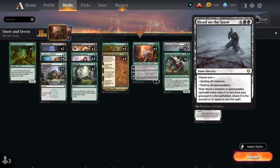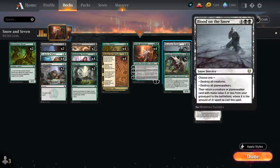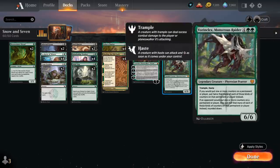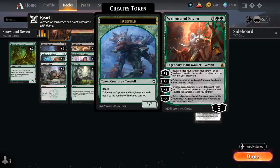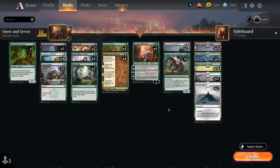Topping off our curve are 2 copies of Blood on the Snow, allowing us to destroy all creatures or all Planeswalkers, then returning a creature or Planeswalker card with mana value X or less from our graveyard to the battlefield, where X is the amount of snow mana spent. With this many snow lands, that's usually 5 or 6, allowing us to get back Ren and Seven or even Vorinclex, Monstrous Raider — the 6/6 legendary Phyrexian Praetor with Trample and Haste. Vorinclex essentially halves the counters opponents get on their permanents while doubling ours, making it great at stopping opposing Planeswalkers and allowing us to ultimate Ren and Seven the turn we play it, and also great with Sagas.